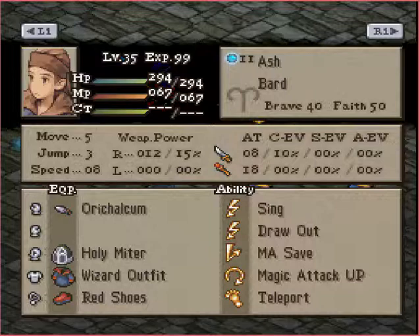This is a Bard — a Draw Out Bard. You know how these guys are. He has Magic Attack Up, and he's really strong to start off with and will only get stronger. I like Ori Calcum and Red Shoes — that helps him get right up close to the enemy. If this guy comes at you, his Magic Attack Up draw outs are going to do a lot of damage, possibly around 200 with Cheery. So a 200-damage Cheery is going to hurt, and this guy can easily get in range, so watch for that.